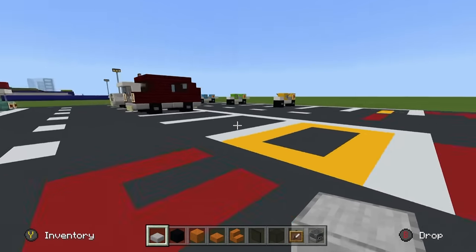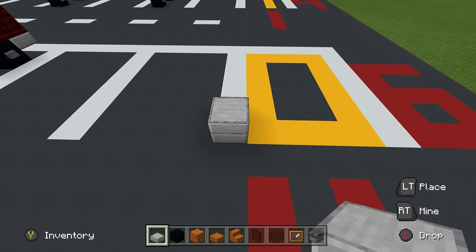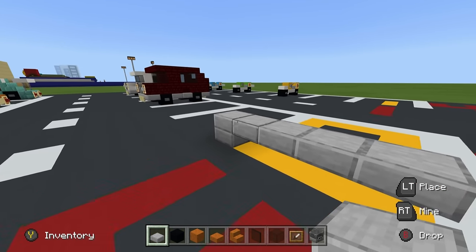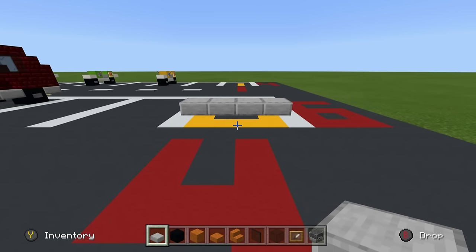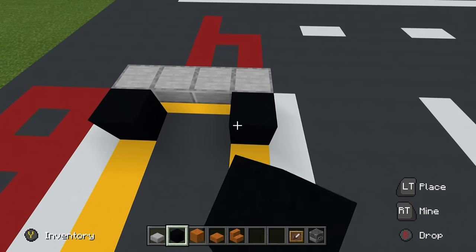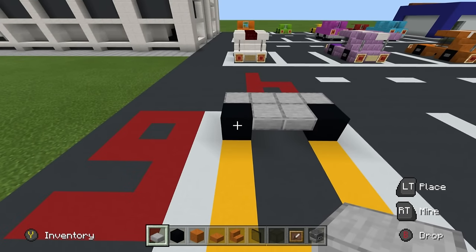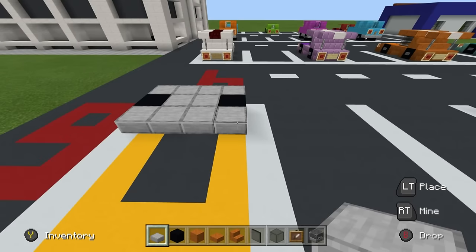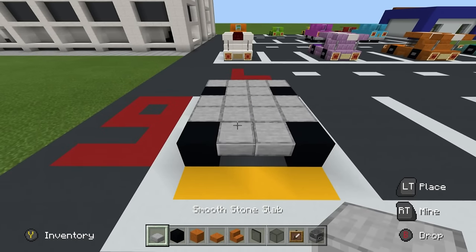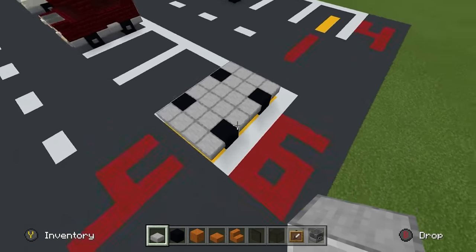So the first thing that we have to do, as with car number two, we have to create a solid block off to the side of where we want to start. We want to create a row of one, two, three, four stone slabs that are hovering half a row off the ground. Behind these stone slabs, we want to place a black concrete on the left and right sides. Join them together using stone slabs and place two entire rows behind the wheels. One, two. Place black concrete on the left and right side with smooth stone in between. Place an entire row of smooth stone behind to create the base of your vehicle.